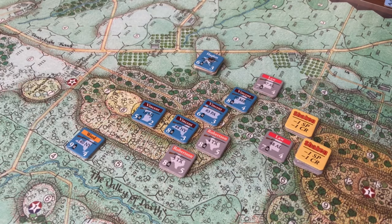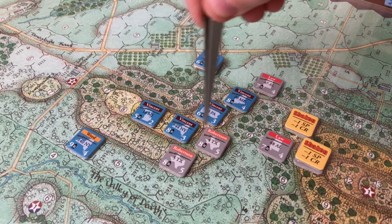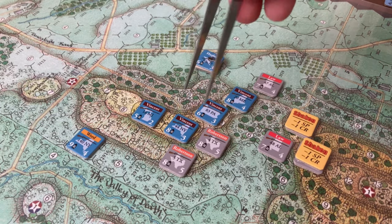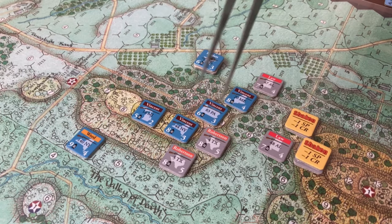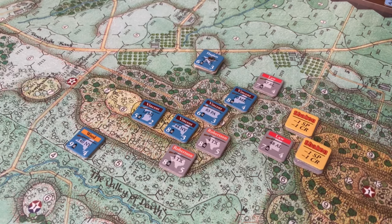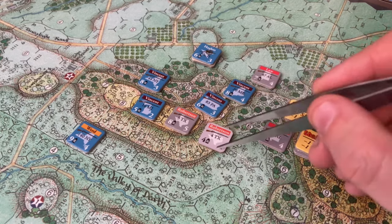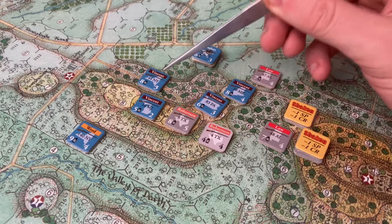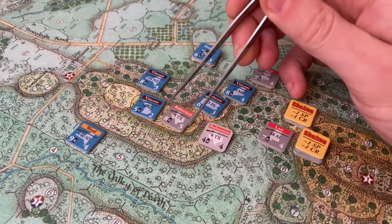Robertson's brigade was activated. Their fire combat targeted the 44th New York to no effect. They decided to close distance, but before close combat the 44th New York fired defensive fire at the 4th Texas. The 4th Texas took some casualties but was able to drive out the 44th New York, and the 5th Texas went ahead and seized the top of Little Round Top again. Right now the Confederates are back in a winning position — they just need to hold it. It would really help if they could dislodge the rest of Vincent's brigade.